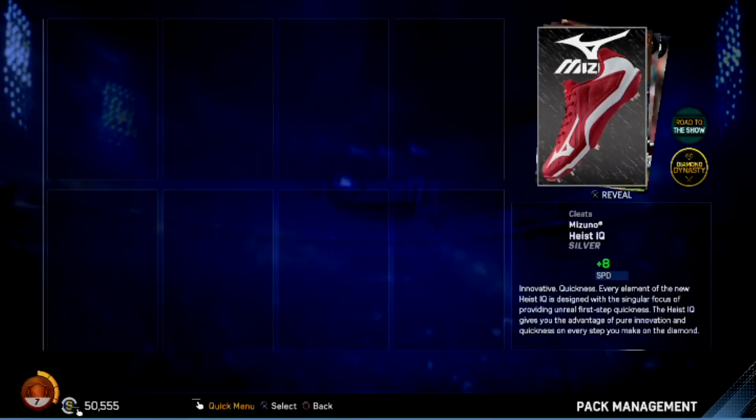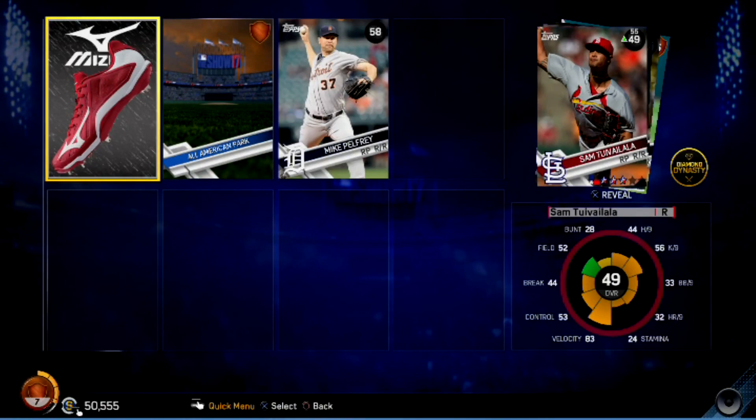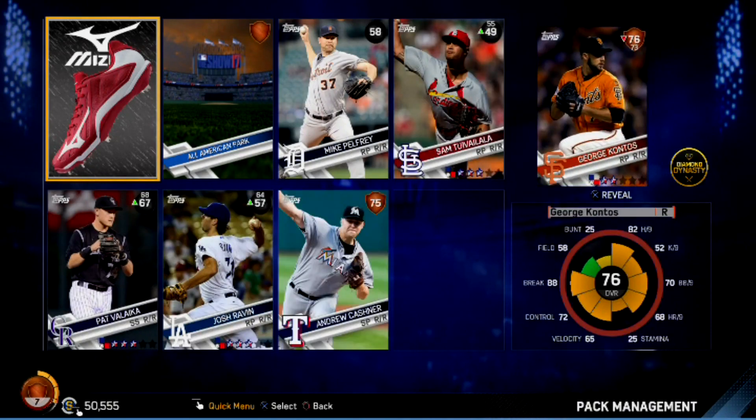Next pack — another silver equipment for Road to the Show Diamond Dynasty, All American Park, Hellfree at 58 — he'll never see the rotation. Another dud pack where our best two players are Cashner and Contos.